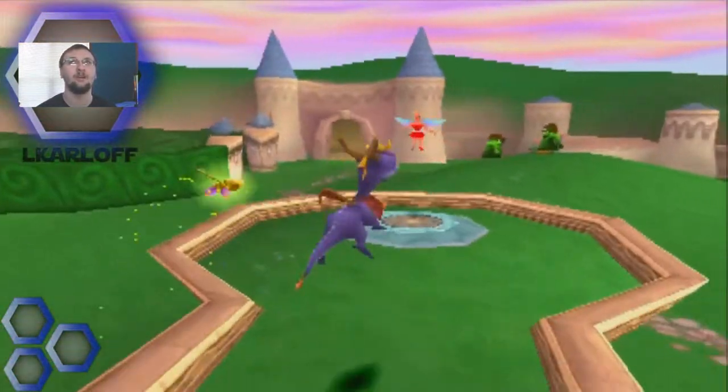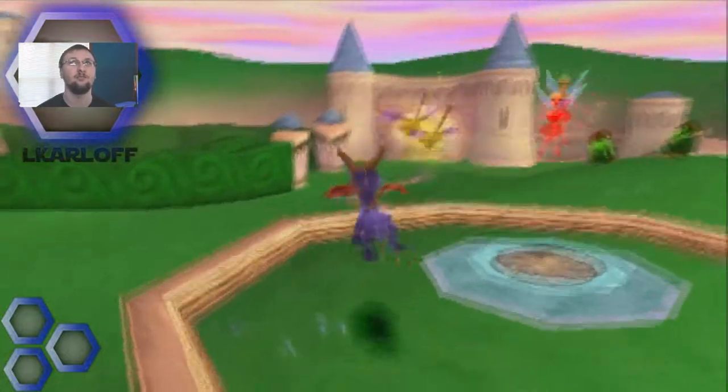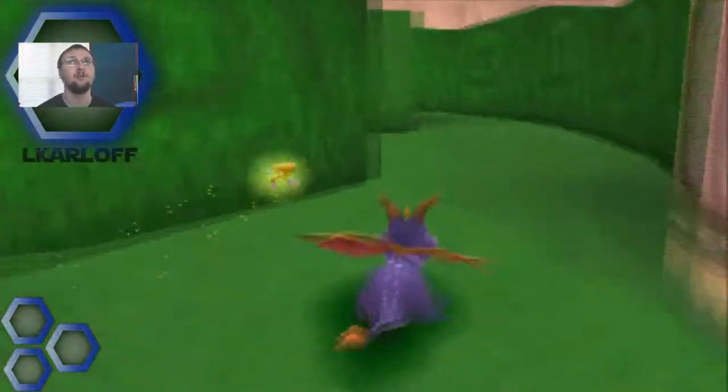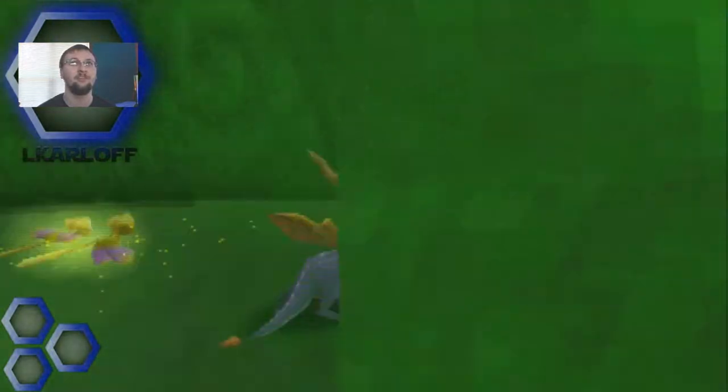So today we're going to go do Town Square, Dark Passage, as well as Toasty the boss. Let's go and do probably Dark Passage first, since that'll be nice and quick.